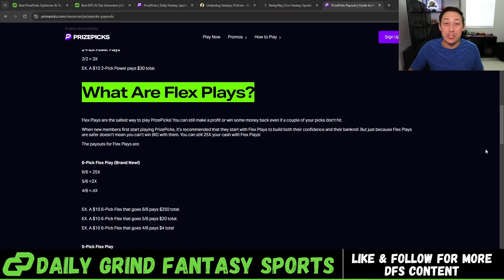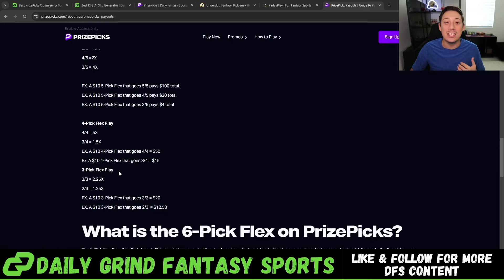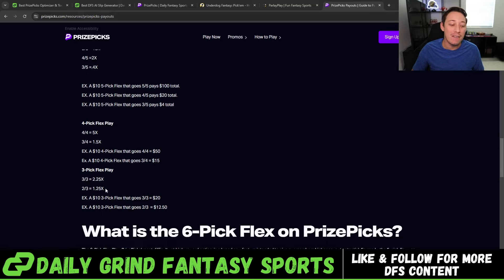What are FlexPlays? FlexPlays mean you can miss a leg or two within your PrizePicks slip and still have a chance to win money. Starting from the smallest, a three-pick FlexPlay going 3 of 3 gets you a 2.25X return. Going 2 of 3 wins you 1.25X.